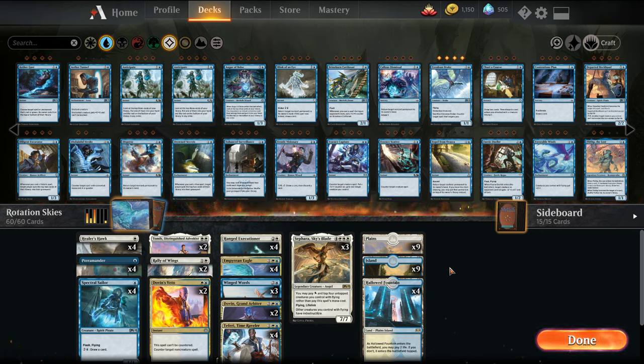What we have here is a blue-white Azorius Skies deck, or Flyers Matter deck. We're playing around a bunch of creatures with Flying and Evasion, and then cards that benefit from this, plus some good blue-white cards as well.